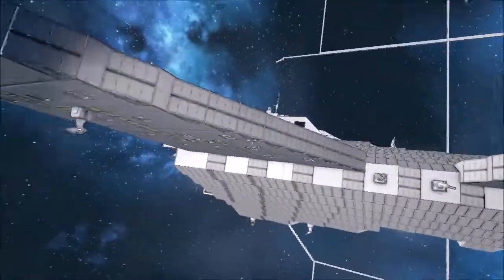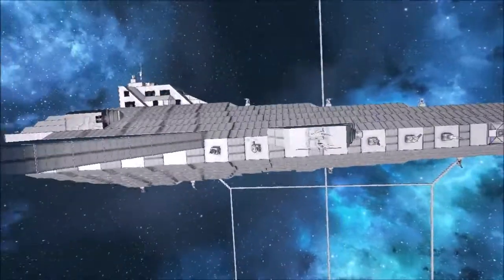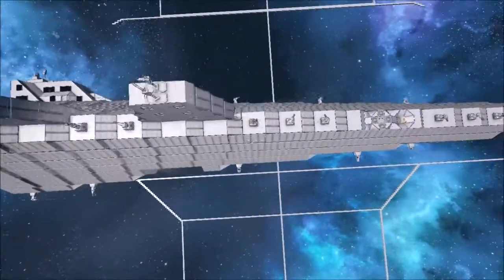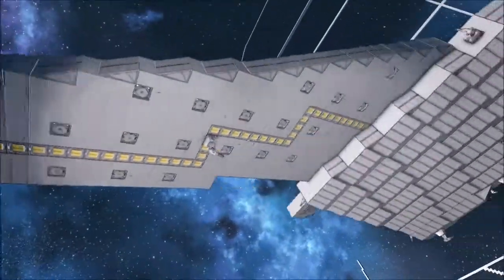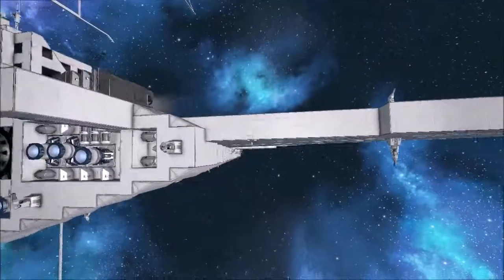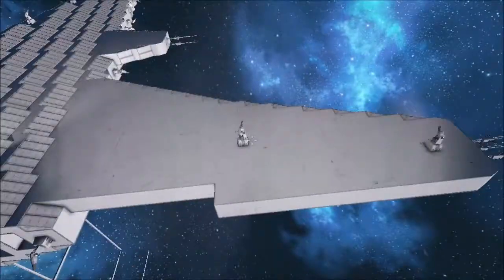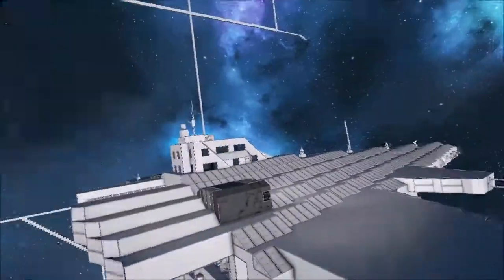Obviously it's a destroyer so it's going to be well armed — guns just everywhere. I don't think there's any rocket turrets on this, I can't remember. The underside has loads of decoys because the wings are designed for you to blow them off. They have nothing critical, just a couple of guns on this one and nothing on that one. It's designed for you to shoot at that instead of the ship.